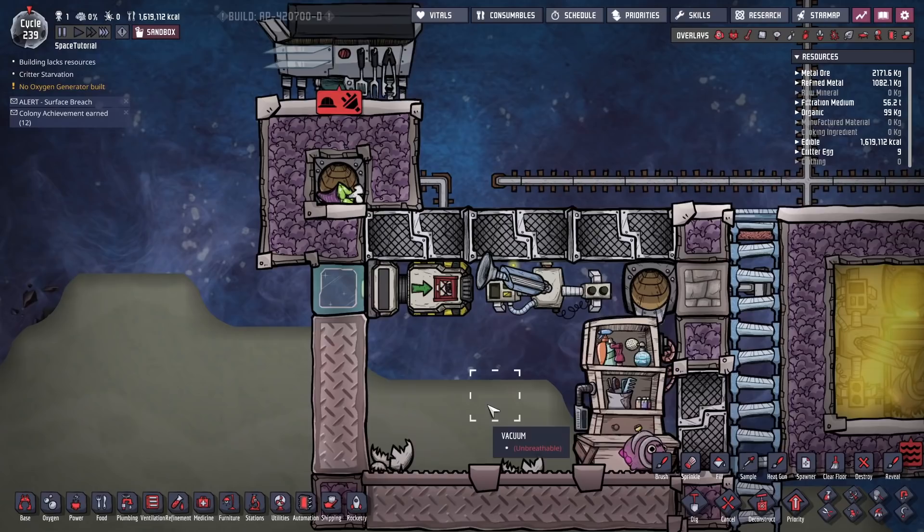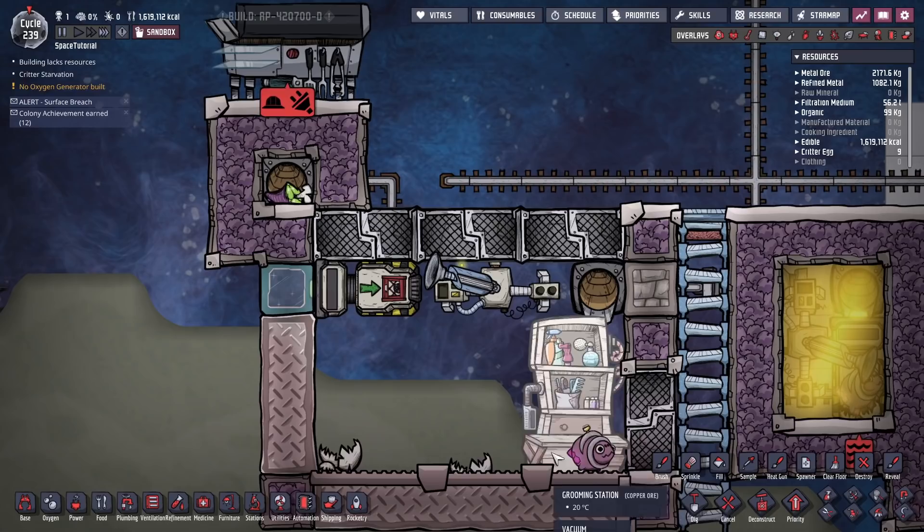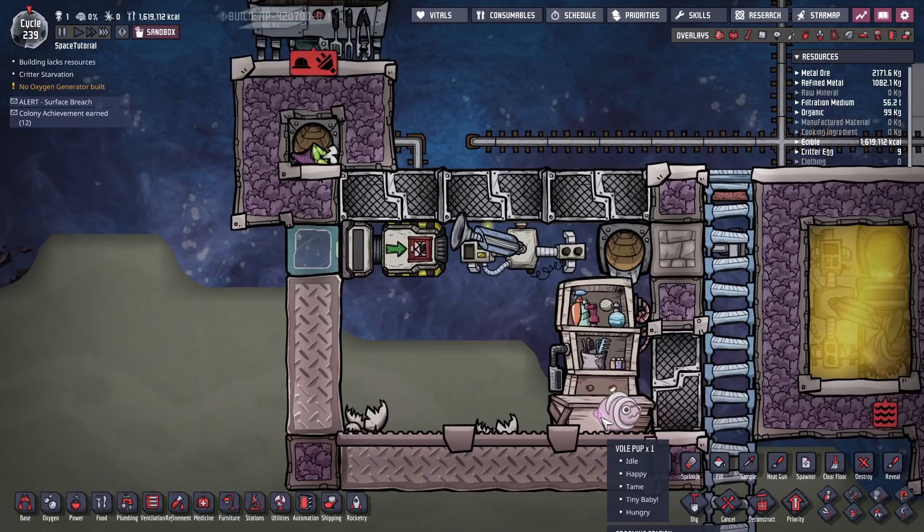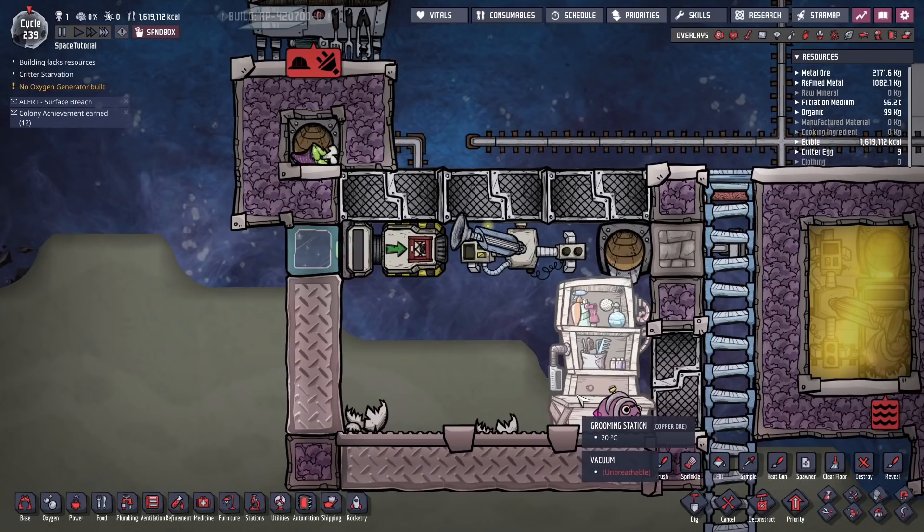However, this took a while — we were 207 cycles in when we started, and it's been about 31 cycles to get to this point. That means this one vole is worth about 625 calories a cycle. You need 1,000 calories for a dupe per cycle, so that's not enough on its own — but 1.6 voles would be.